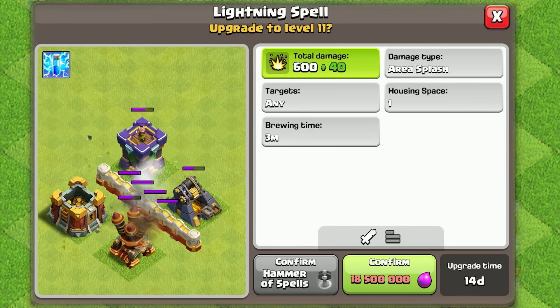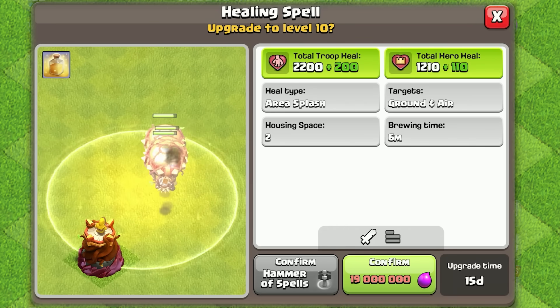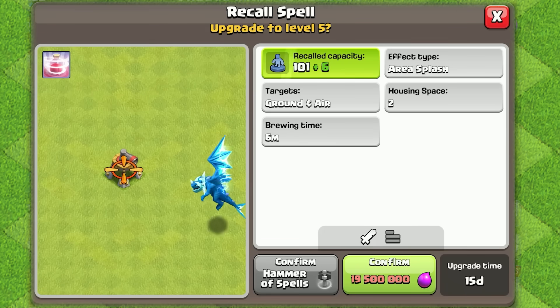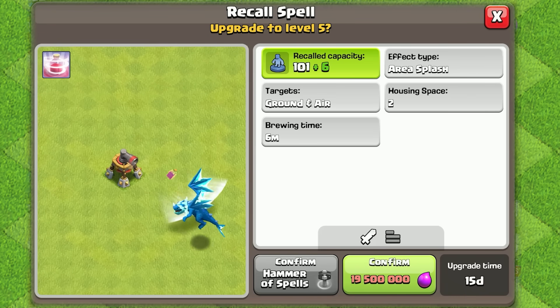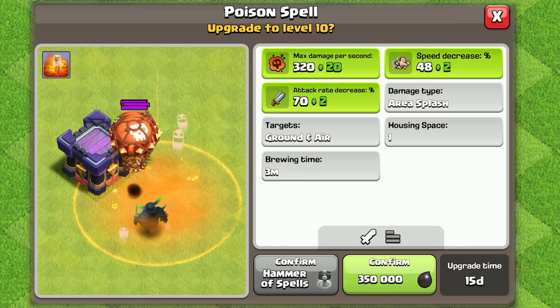Some spells are getting upgraded as well, including the Lightning Spell, the Heal Spell, the Recall Spell — getting six more capacity to recall — and of course the Poison Spell.